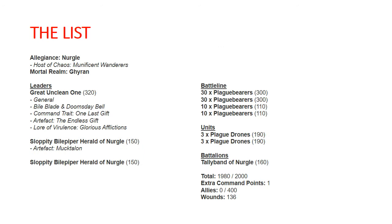Let's take a look at the basics of the list. We are Allegiance Nurgle. Our host is the Munificent Wanderers. Our realm is Gairan — no real rules reason for the realm, that's just how my army is themed around Gairan.